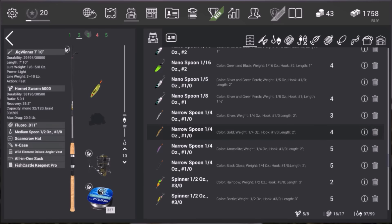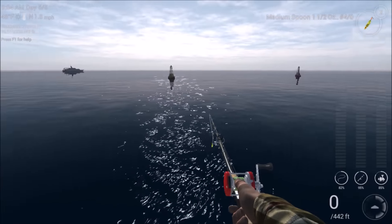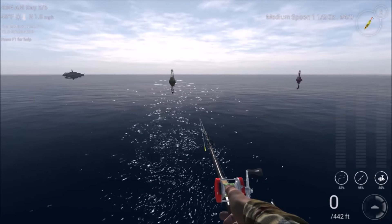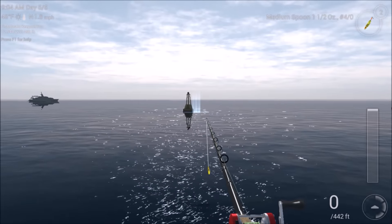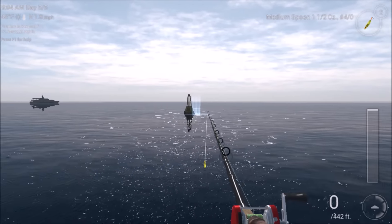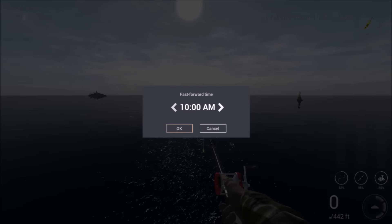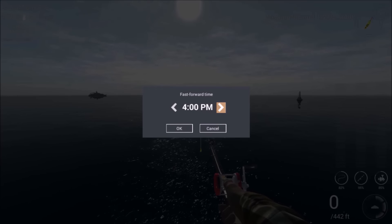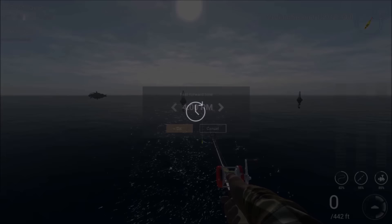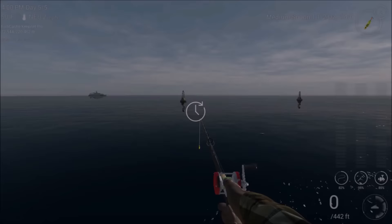I'm going to show you what I've got in my tackle here. I've got my Jigwinner 7' x 10", my Hornet Swarm, and my Farcaster here with my Cyclone 5500. I'm going to be using Tiger Spoons for both of these rods, and it's just going to be depending on which type I want to fish for at the time. I'm going to basically be switching back and forth. But this is primarily going to be Spoons that I'm going to be fishing with.